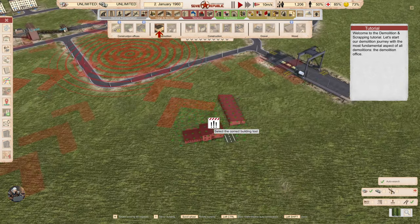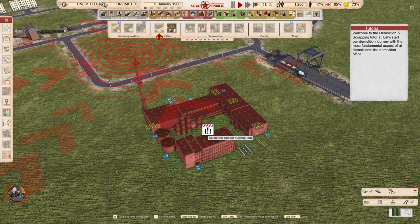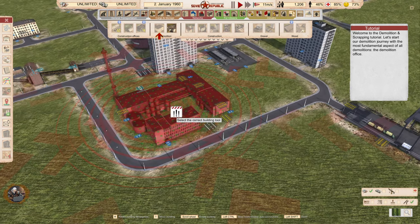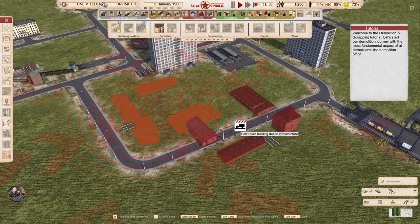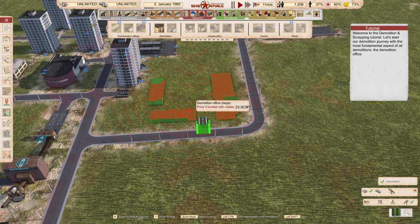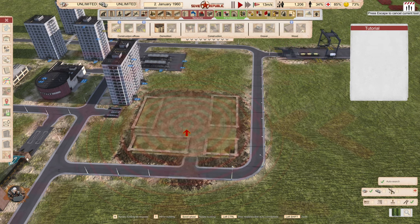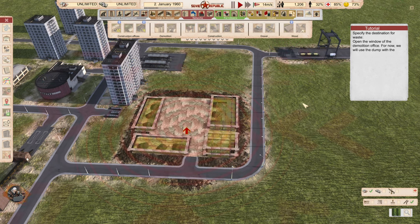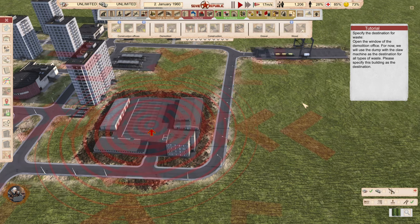It's pretty much the same building but bigger. We need to specify the destination for waste — open the window of the demolition office. For now, we will use the dump with the clone machine as the destination for all types of waste.